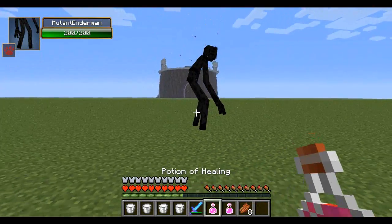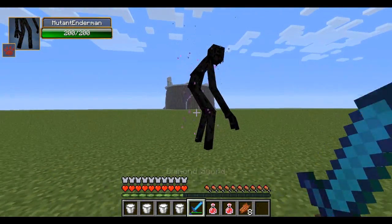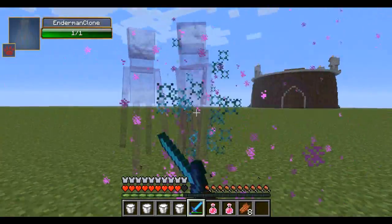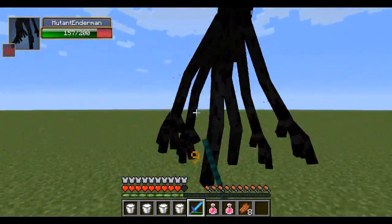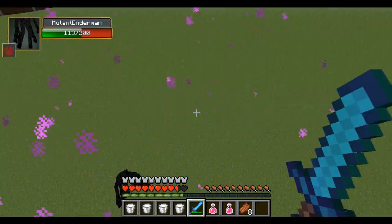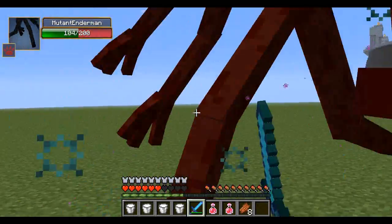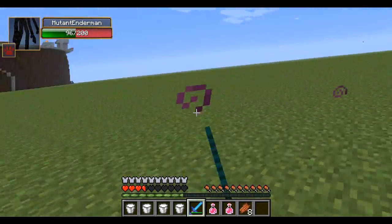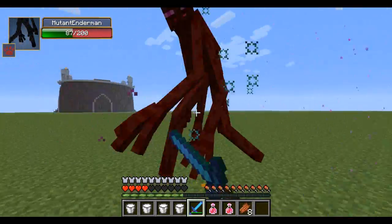I'm nervous. Me versus the mutant Enderman. It's 200 hit points. I'm just going for the kill. He doesn't see me. This is my chance. Oh god, clone move — you got to kill the biggest one. I'm going to try to take him out... Oh god, that's the move. It drops you, and it's pretty painful. Oh god, he did it 2 times in a row. Not good. I can barely see you.